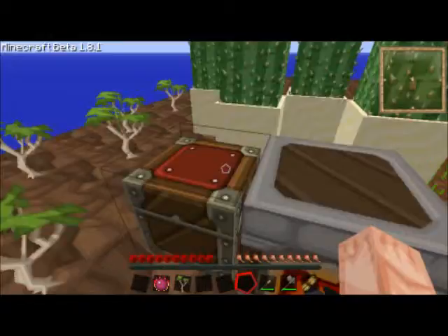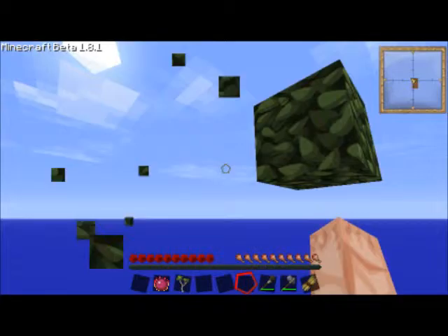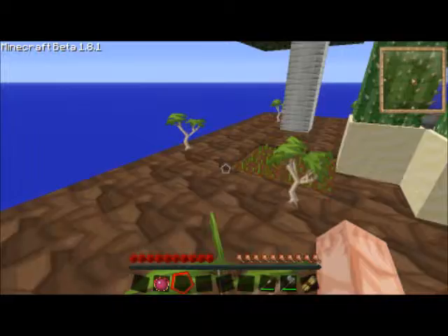Let's use these wooden planks first. I'll need about six — yeah, that should work. Probably should be watching this tree, but as long as I get one per, I'm fine. Let's throw this down over here. Another tree grew — yay!